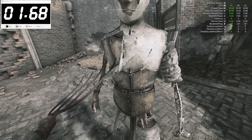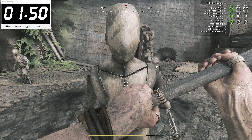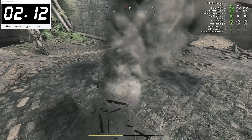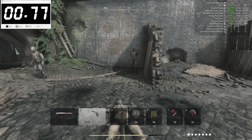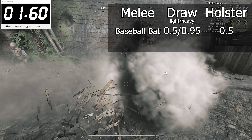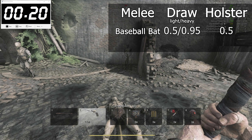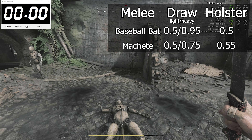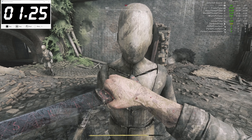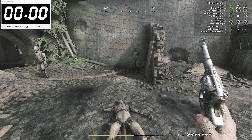And now we're getting to the melee weapons, both from the inventory and the world spawns. To test the drawing speed on them, I went up close and personal with the mannequin and counted the first frame of the damage tick as the end of the draw, for both light and heavy attacks. The baseball bat opens up by drawing with a light swing in 50 milliseconds and 95 in a heavy one, while being put away in 50. Moving on with the machete, it performs its light attack in 50, its heavy in 75, and holsters in 55 milliseconds.